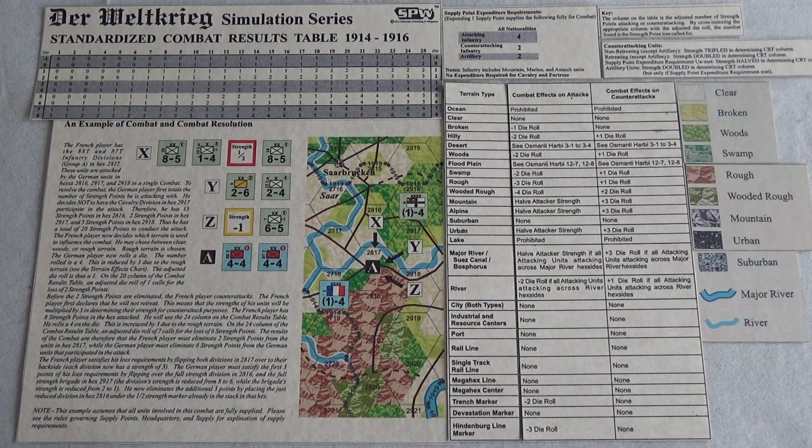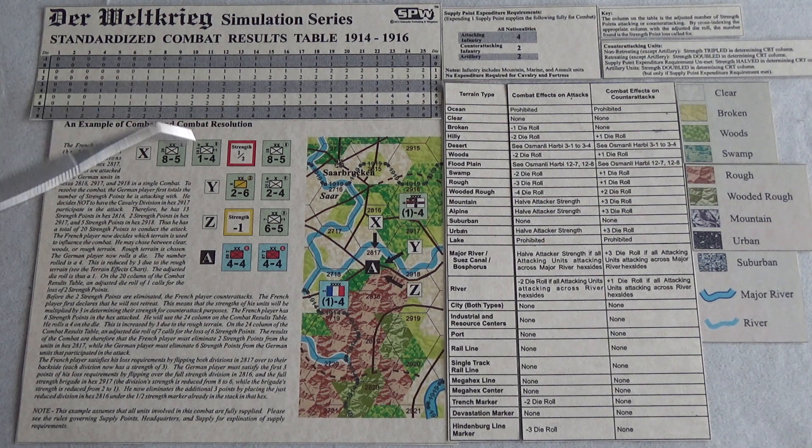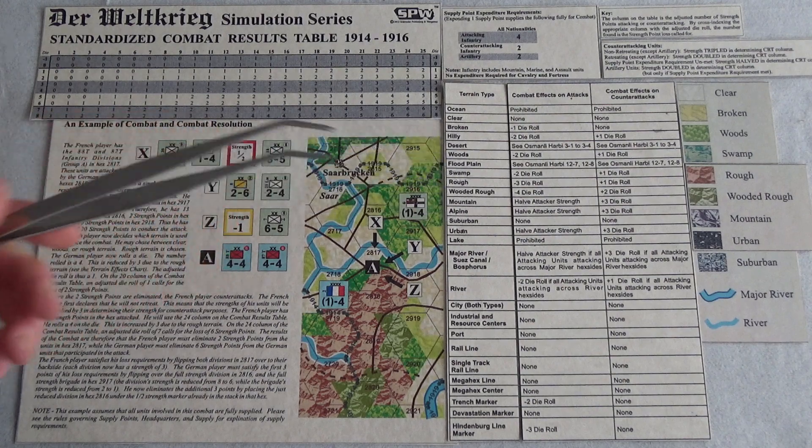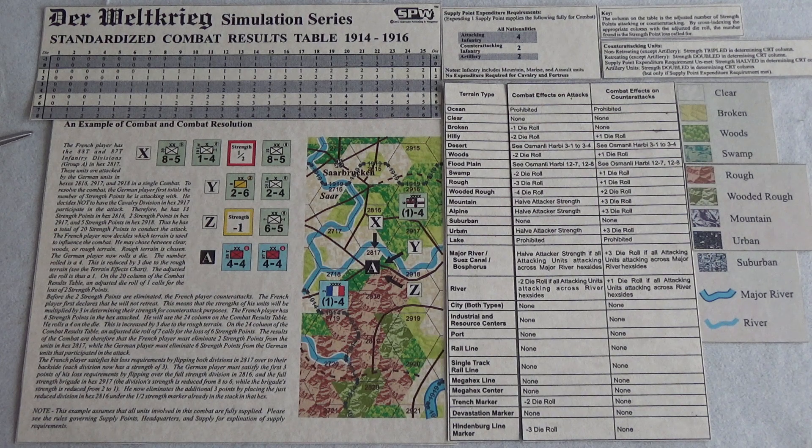I hope this works. I printed off all the various sections for this combat example from the Sterling Rules edition and just edited it to try to cram as much information as possible. I've taken out the movement allowance from the terrain effects chart and removed the bottom part of the standardized combat results table. Since it's so procedural with so many little steps involved with the combat, I thought maybe there are people viewing Der Valkyrie games or wanting to learn more about the rules.